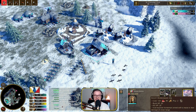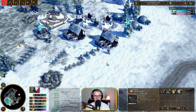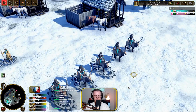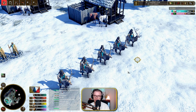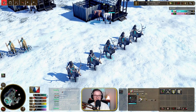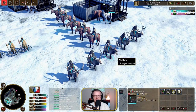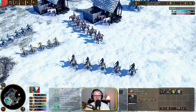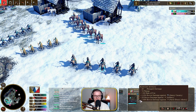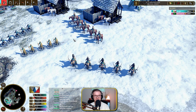We have an anti-cav unit which is the elk rider. The model is taken from those Spanish units, I can't remember what they're called. They are quite small in size, but you can see they do well against heavy cav, hand shock infantry, and artillery. The elk riders are basically your anti-cav. Quite a lot of HP actually — they'll probably be really good as a bow rider type unit. They do cost quite a considerable amount of food and gold.